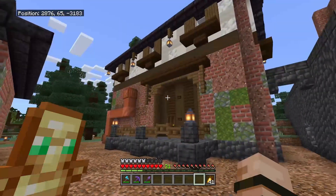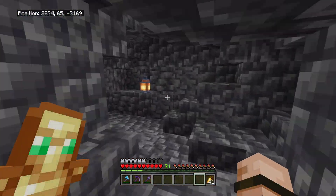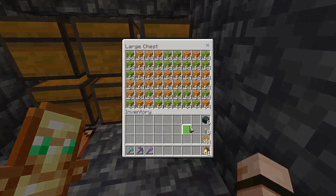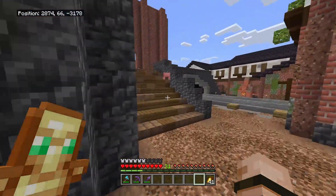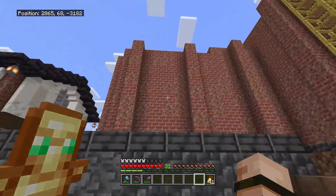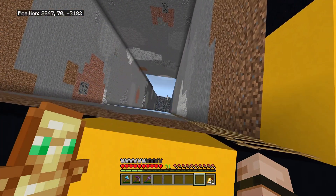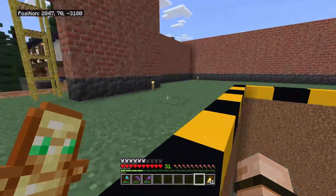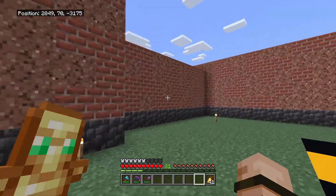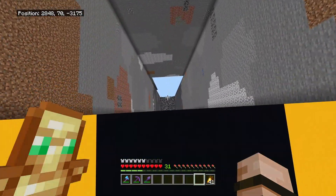That building is empty for now. And down in this little alley, this is where my melon and pumpkin farm stores to. The actual farm is inside this bit, but this building is still a work in progress. This is a chunk I mined out and it's like a research thing — and that's where the melon and pumpkin farm is, through that wall. Yeah, that took a long time.